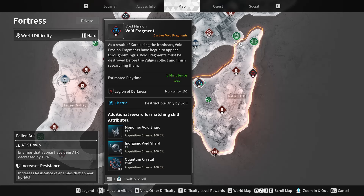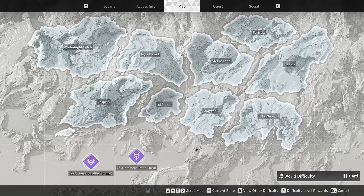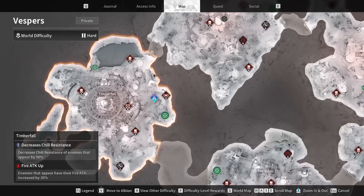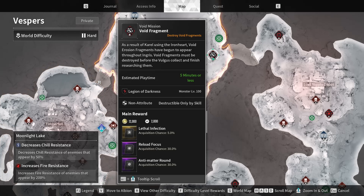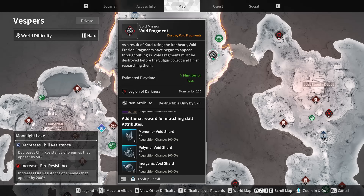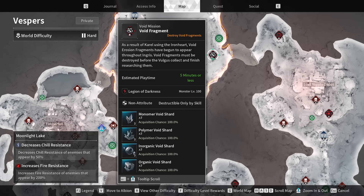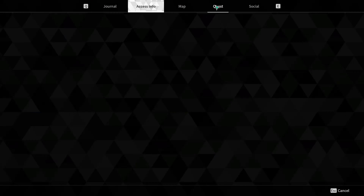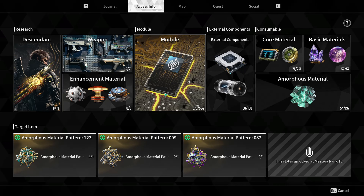Another important one that a lot of people farmed now gives 17 and 6 — I think it only gave 3 inorganic before — so this is a really good farm for inorganic shards. Sadly, the non-attribute void fragments didn't get the same treatment; they're still the same, giving 3 of each, which is not worth it in my opinion.